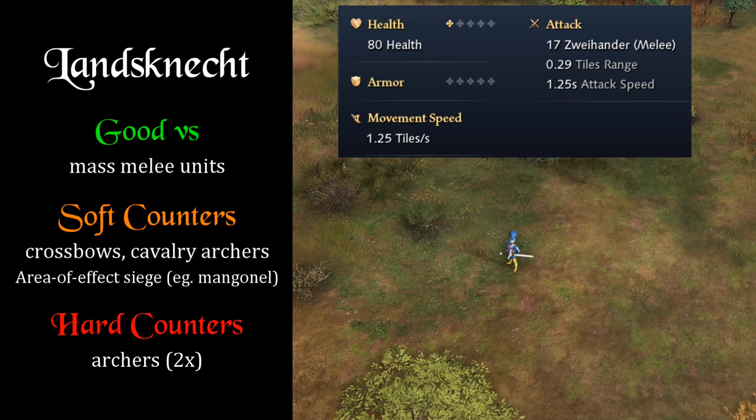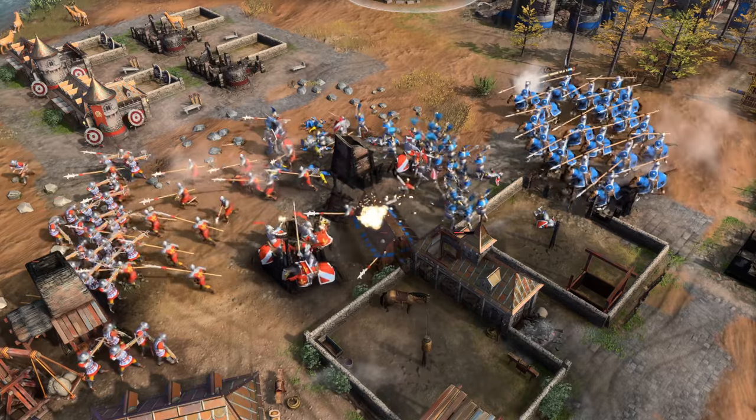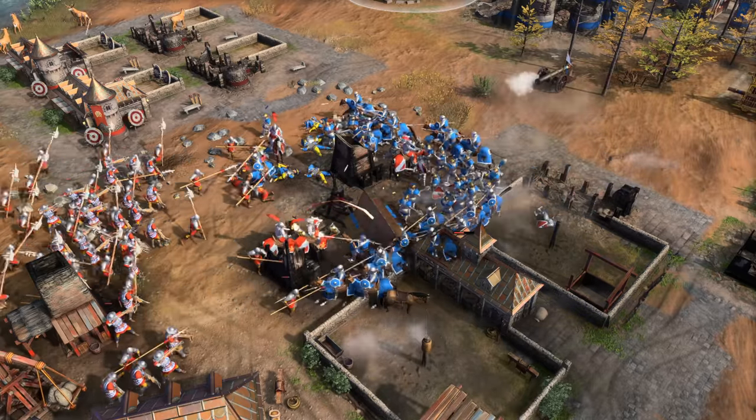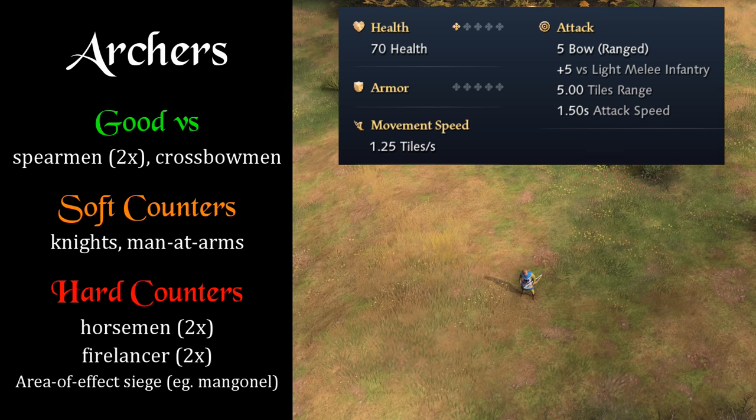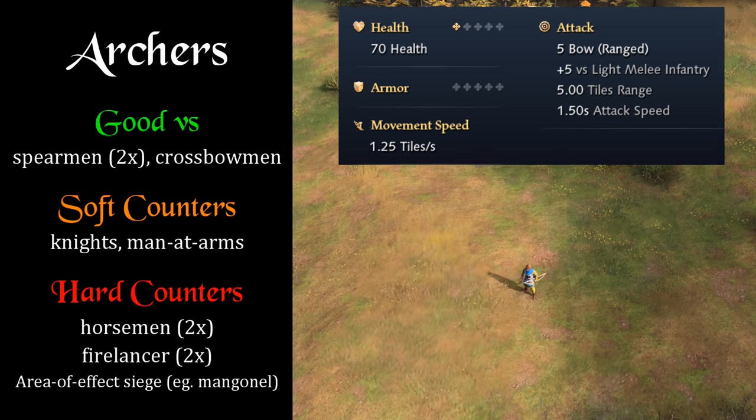The Holy Roman Empire's Lancea knight may look tough but is actually light melee infantry with relatively low HP, meaning archers have a bonus against them and are a better choice than crossbows. The Lancea knight's main selling feature is high attack and area of effect, making them good against bunched-up melee units including spearmen and men-at-arms. Moving to the archery range — starting with the archer — their main counter in the early game is the horseman, which does roughly double damage against any ranged unit. This also applies to the Chinese fire lancer.